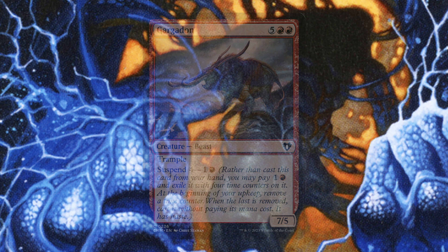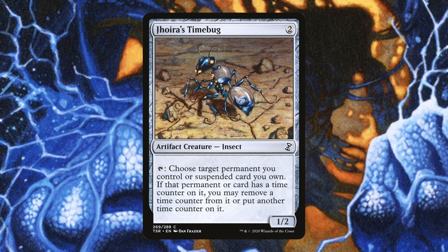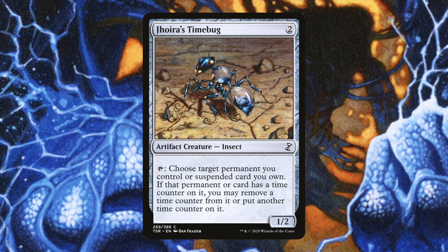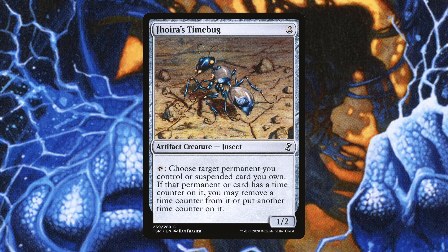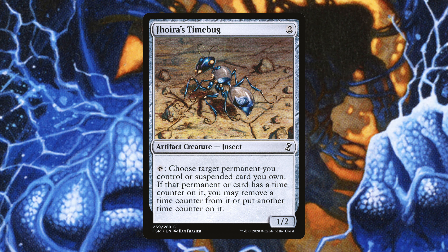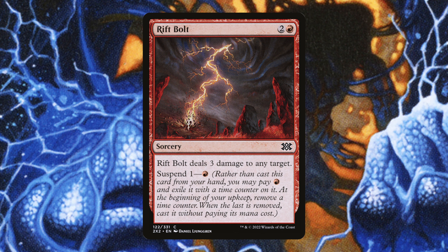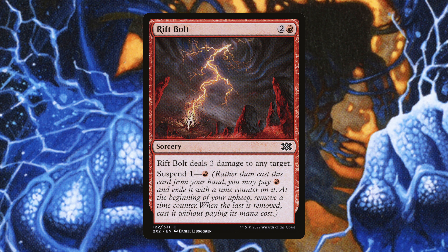Next up we have Joyra's Time Bug — an artifact creature Insect with tap: choose target permanent you control or suspended card you own; if it has a time counter, you may remove a time counter or put another one on it. I love this card. It's basically the same as Clock Spinning except it's just a tap ability — you don't have to pay 4 mana every turn. Much better version. We also have Rift Bolt — one of the essential suspend cards people actually play because it's Suspend 1, so on your next turn you get to bolt something. Rose Tyler gets to take advantage of it being suspended.